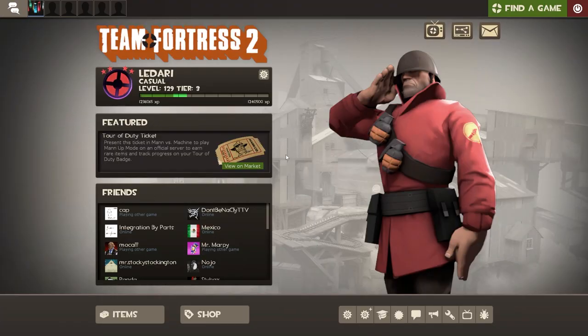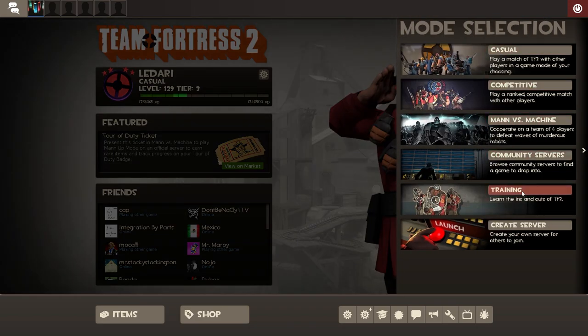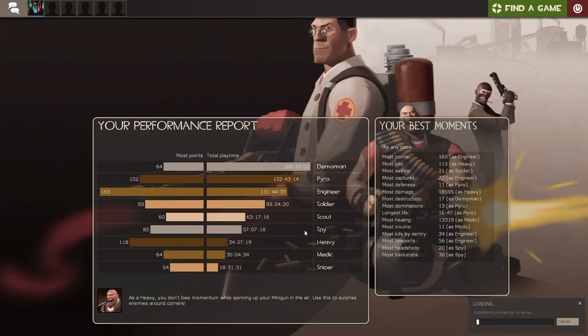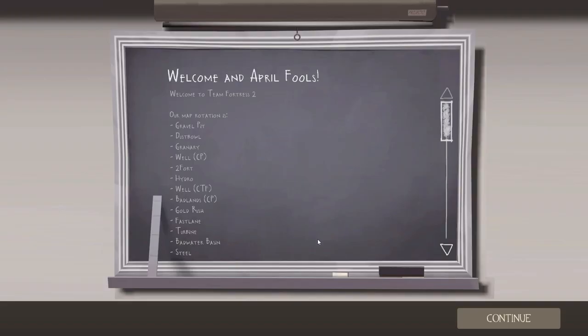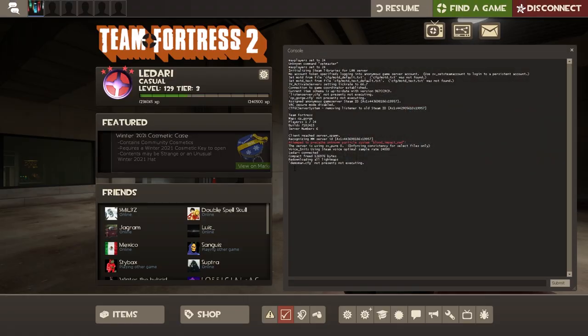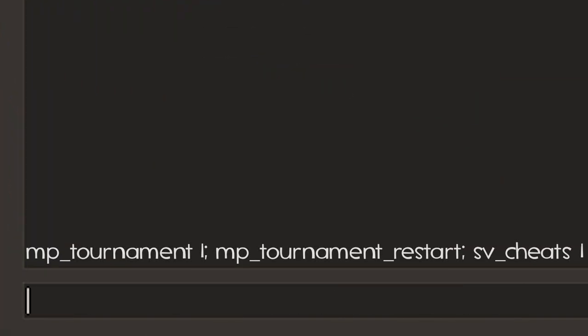So how can you find spots like these on maps of your choice? From the main menu, click 'Find a Game' and scroll down to 'Create a Server.' From here you can open the drop-down menu and select whichever map you want — for this demonstration I'm going to stick with CP Gorge. Once you've loaded in, open up your console and enter the following command, which I've provided in the video description. This will prevent the game clock from running out and will enable cheat commands.